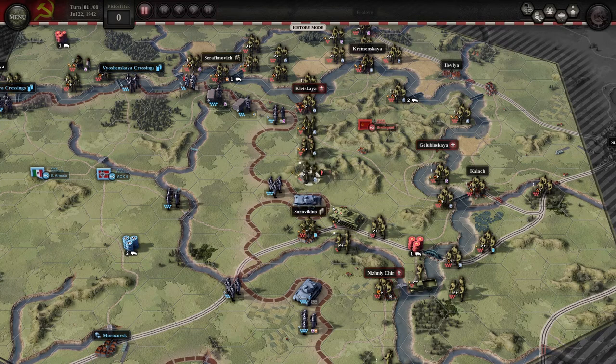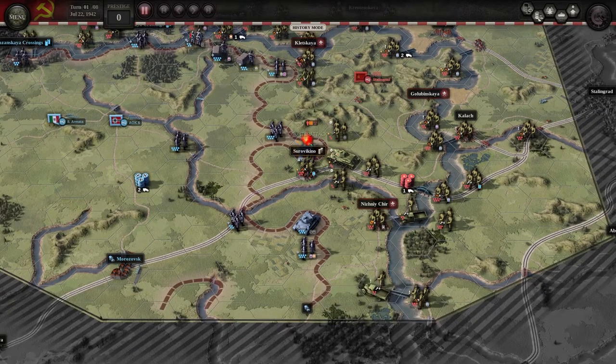By the way, this is a perfect example of why you should pay attention to your defensive abilities: counterattacks and rearguards. In this case, counterattacks just mauls, I think, 6 Soviet units.